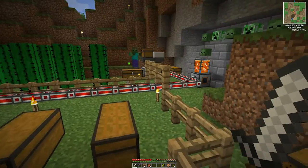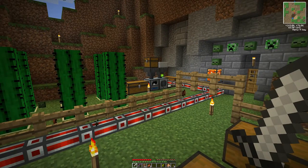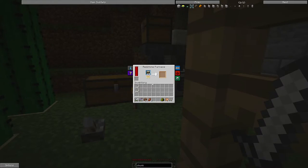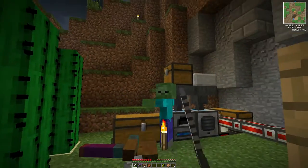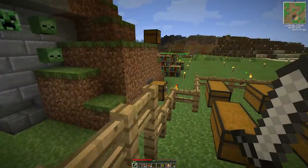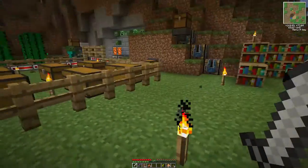The zombies just keep coming, which gets me a hell of a lot of zombie flesh. If you cook zombie flesh in a Redstone Furnace you get leather. I've been gathering zombie flesh because leather is useful for making books and such, and we have Mystcraft, so books are going to be very useful in the future.